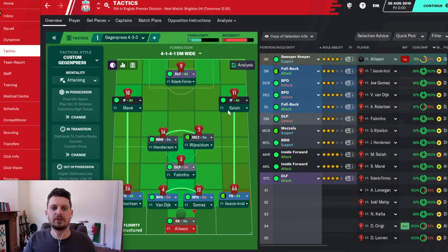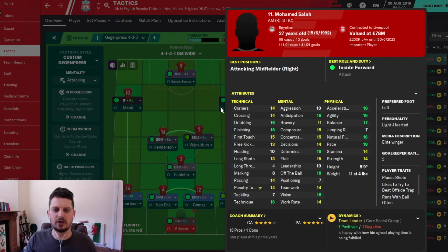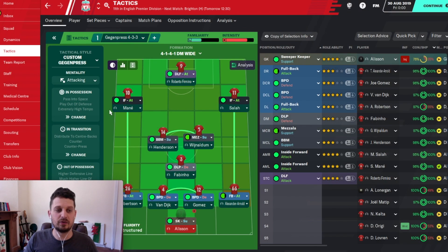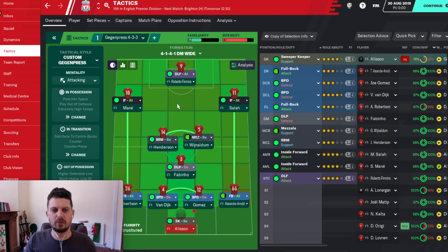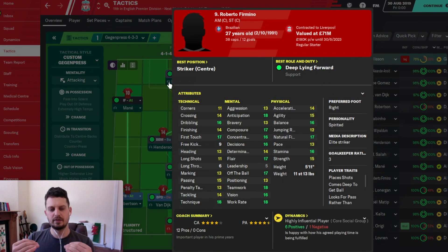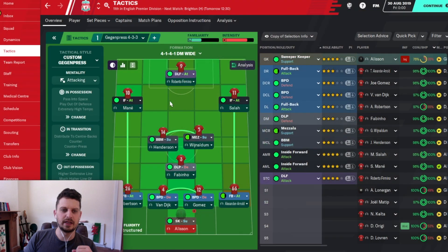Salah is obviously an inside forward — looking at his stats, he's very good at finishing and very fast, along with all the other attributes you need. And Mane as well is insane. So these two are going to rip it up on the wings, especially cutting inside. And Firmino, in theory, will be a deep-lying forward coming back and linking the play.